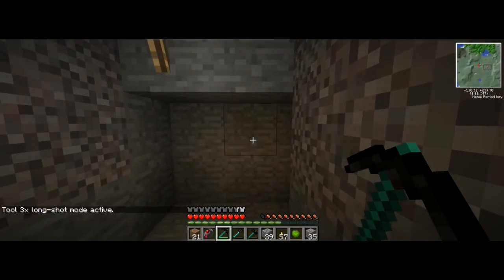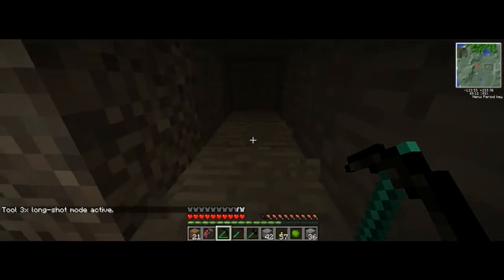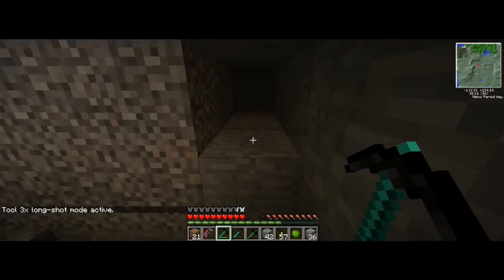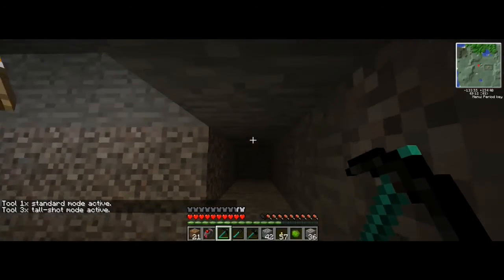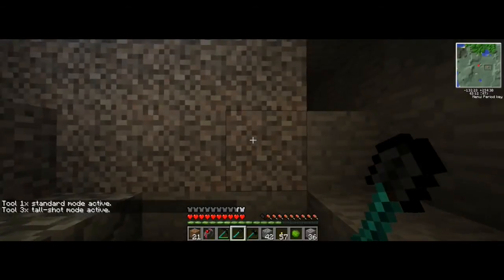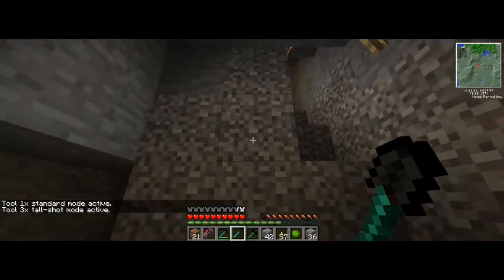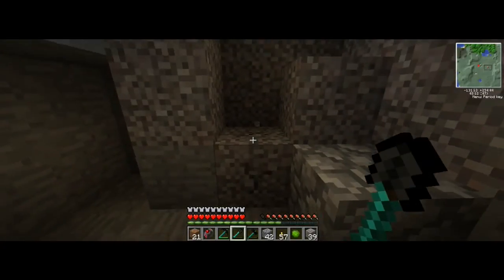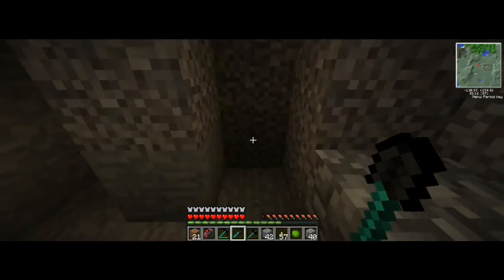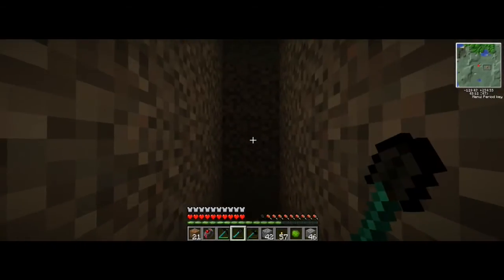You can hit C again to activate long shot, which breaks blocks in a three-block long radius. There's also tall shot, and I'll demonstrate that with the shovel. As you can see, the pesky gravel that's usually a pain to deal with — we just hit it and it destroyed all but one block, because there were four there, but had there been three it would have taken them all out.